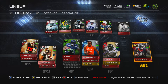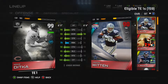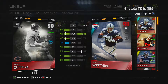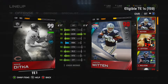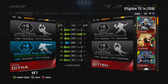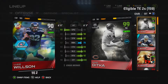Tight end is 99 overall Mike Ditka — dude is an absolute monster. Catching in traffic is 100, as you can see, and he's incredibly quick for a tight end. His release is good, catching is good, everything is fantastic, and his speed at tight end absolutely kills people. Backup is Luke Wilson Rising Star — he's quick, decent, a good backup.